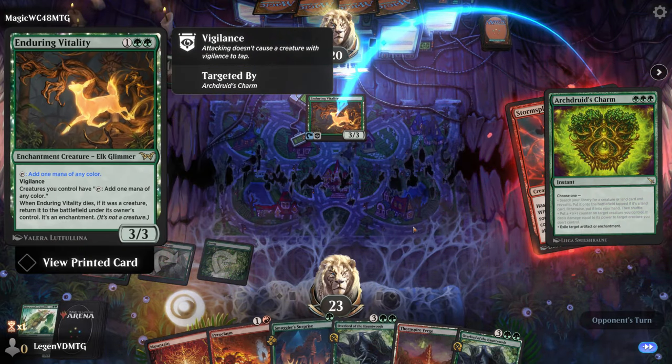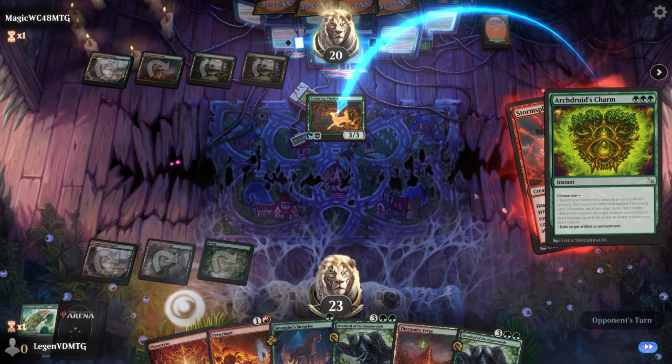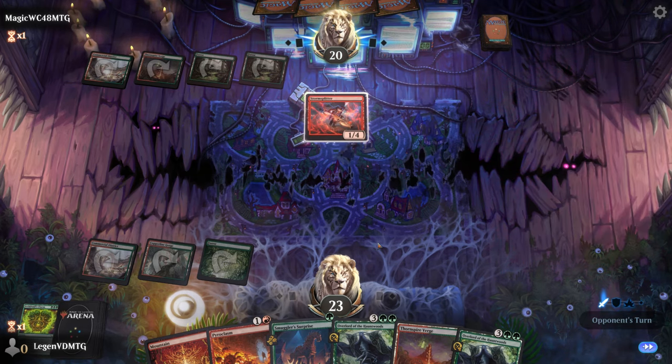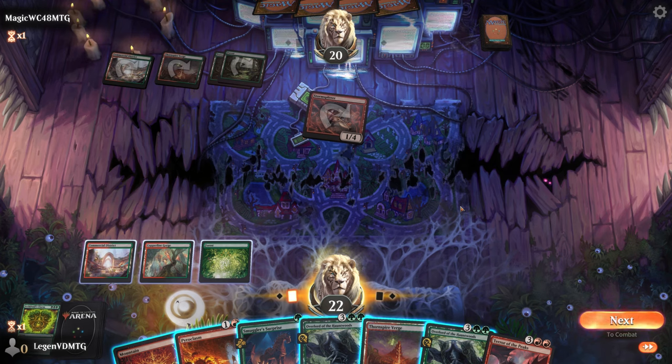By exiling the Enduring Vitality, it's kind of the perfect answer here, since they don't get to use the ability on Storm Splitter. Otherwise our opponent would have been able to cast a spell, make copies, use those copies with haste to tap for mana, cast more spells, go wide, and potentially already win the game. Now we still have to worry about another Vitality showing up, but we bought ourselves some time.